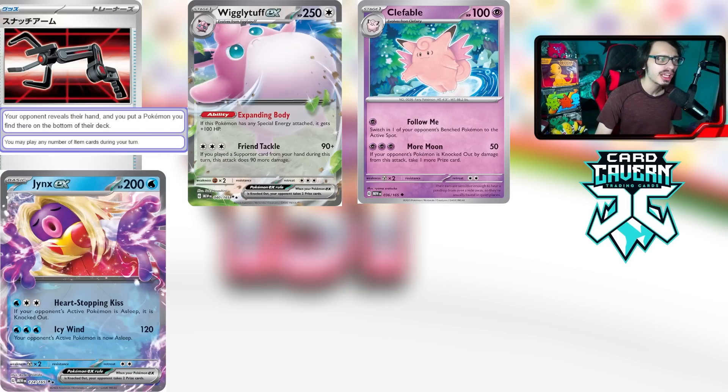Finally, Clefable is another great single prize attacker. Its attack More Moon — for three Psychic — does 50 damage, and if your opponent's active Pokémon is knocked out by this attack you take one more prize card. Clefable works within the Clefairy/Clefable EX deck but also pairs well with Gardevoir or Zoroark Box, and it does work with Reversal Energy. You can use damage modifiers like Cleansing Gloves to knock out small Pokémon like Comfey or Ralts and take two prizes.